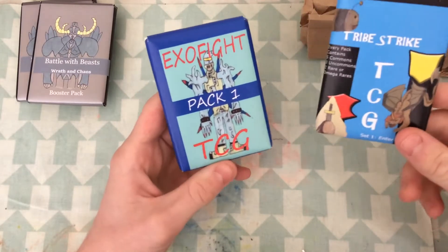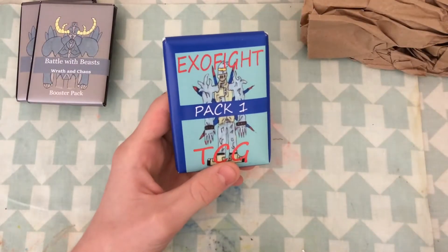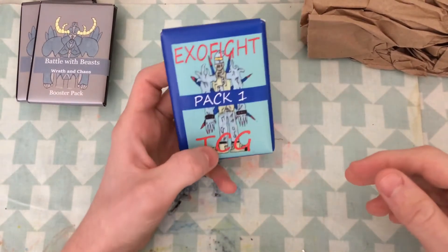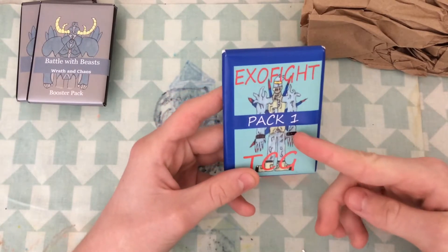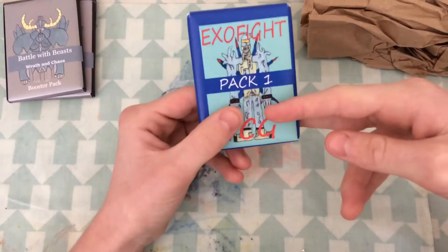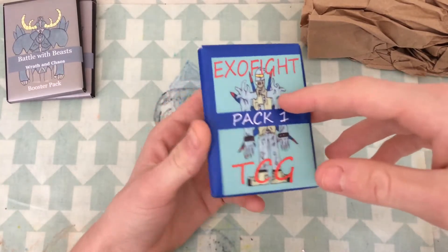Tribe Strike is pretty cool from what I've seen, so I'm pretty excited to be opening them — it's been around for quite a while. Exo Fight is very new, it's Navachano's Exo Fight TCG, he does some pretty cool videos, you should check them out. I was going to get two packs of this but they're really expensive, like $8 or something, and because money's quite tight this month I could only get one pack. But it doesn't matter — that's still 18 cards, still enough for a video.